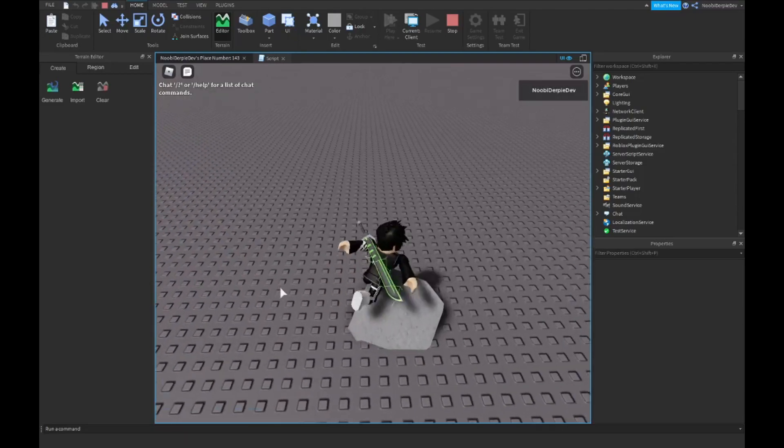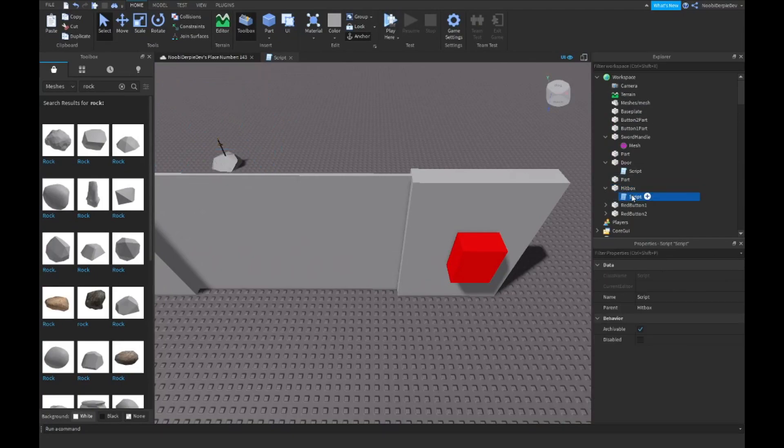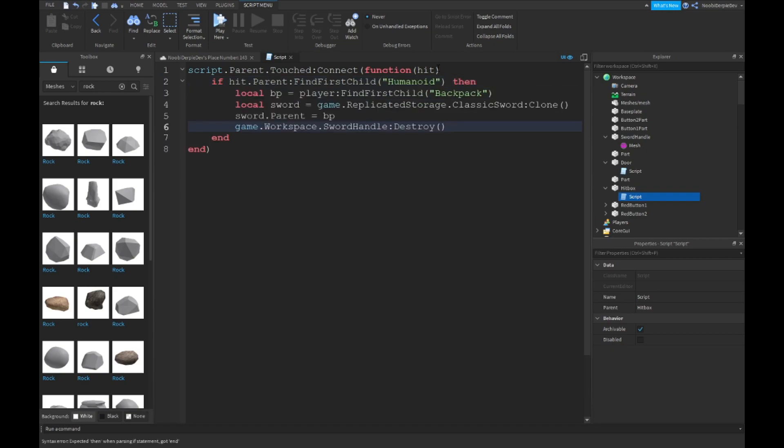Okay, it is destroyed. I get the point. Copy all this, and then instead of player make it a hit function — and then if hit.Parent:FindFirstChild('Humanoid') then — local sword — hit.Parent. That should work.